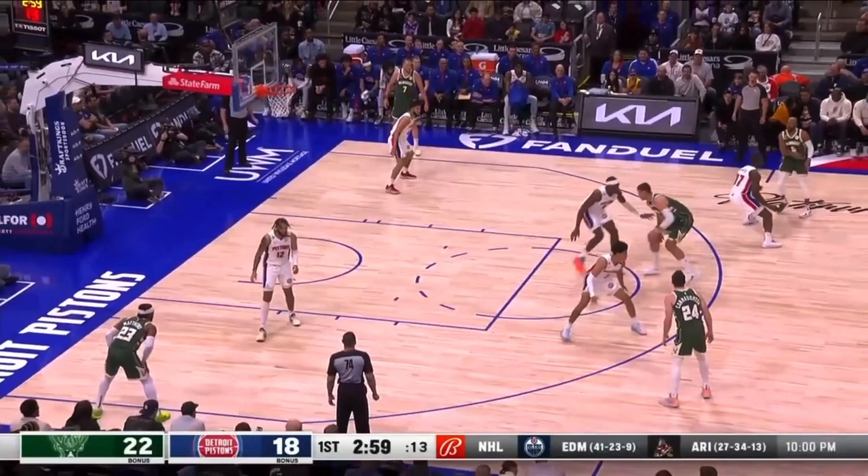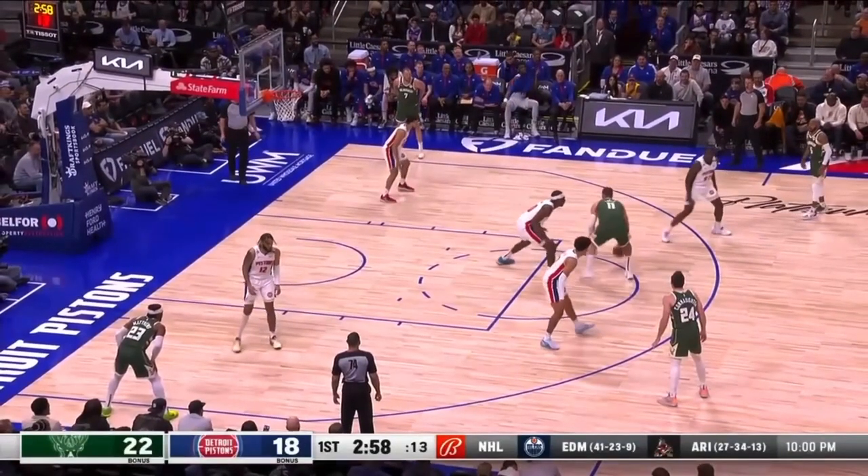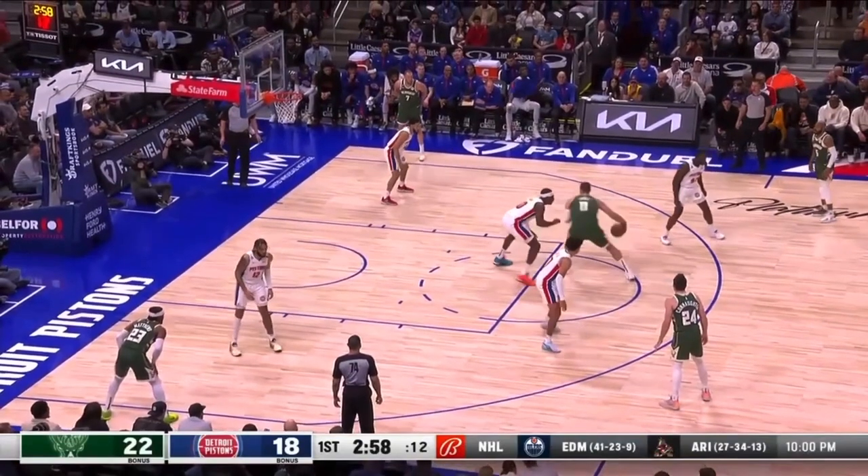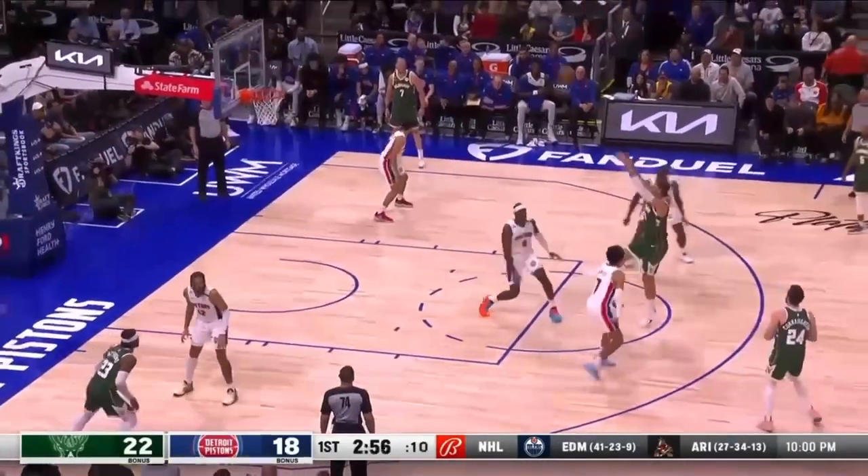Brooke Lopez is facing up Jalen Duren right here, but as soon as he turns, you need to get up and initiate contact with Brooke Lopez. Because if you don't, all Brooke Lopez is going to do is push you backwards. See how he just pushed you backwards like that? That gives him the space for this shot.